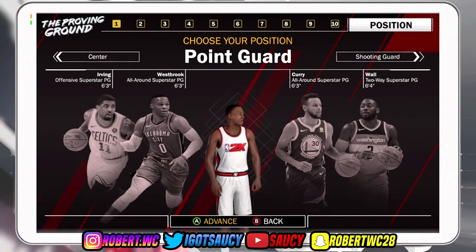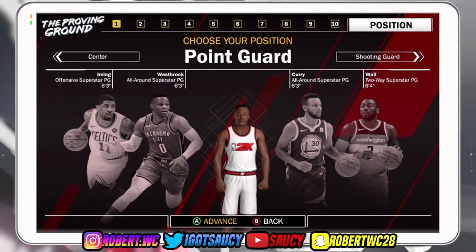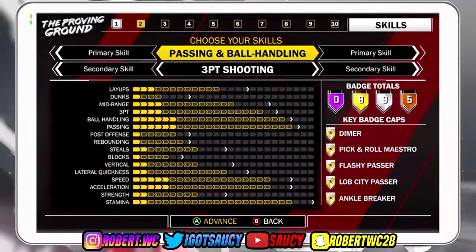It's your boy Saucy. I'm coming back at y'all with another video and I'm gonna be showing y'all the best sharpshooter build in 2K18. This is personally one of my sharpshooters — he is the 91 overall I hit yesterday. For the position, of course, point guard, so you have max speed and good dribbling.